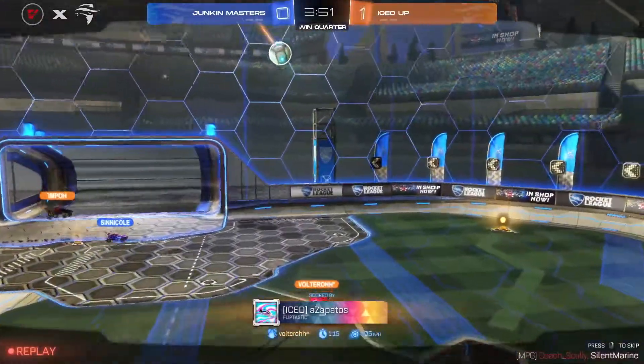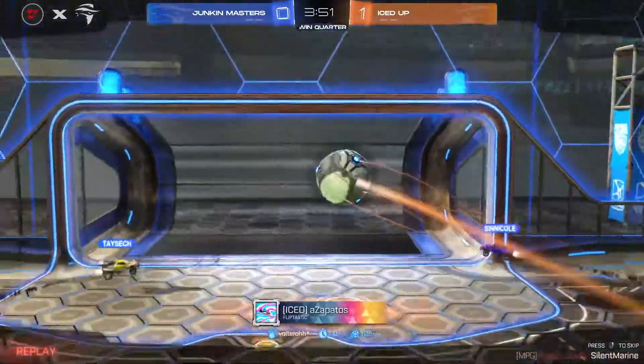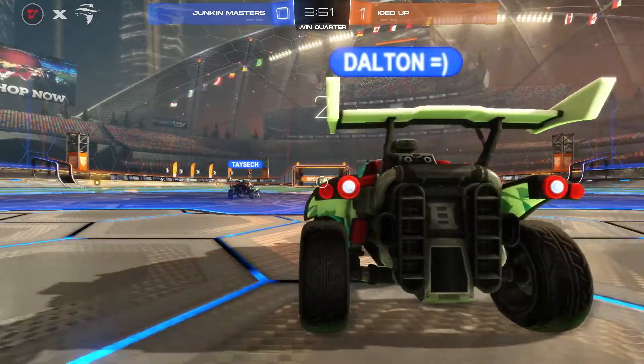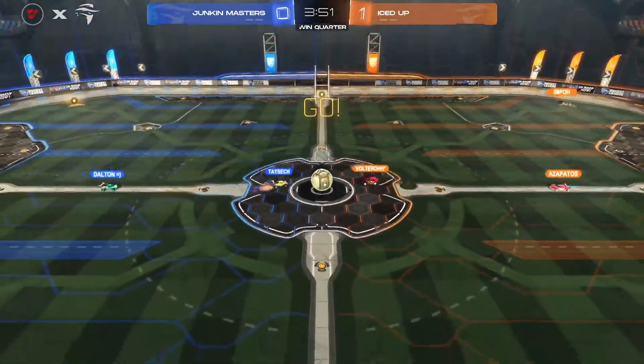That is what a demo does — sometimes it throws your own rotation out of whack. Senegal ends up missing the touch there, and it's left wide open in front for Zapatos to slap home. Nobody else from Junkin Masters has the chance to get there. Just a little bit over a minute gone and first strike does go to Iced Up.